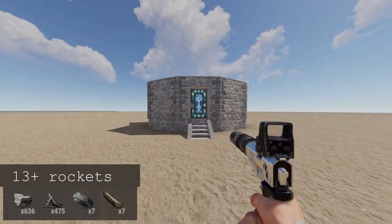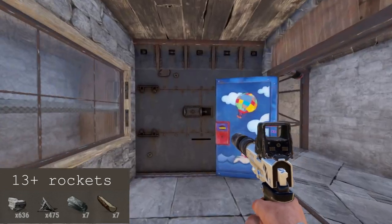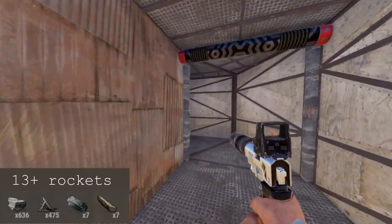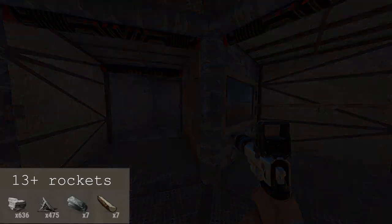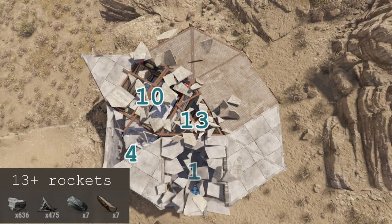Now that we know the raid costs and the upkeep, let's do the tour — keeping those numbers in mind, or better yet, on the screen. We do the initial tour with only doors and windows installed, to make it as easy as possible for you to confirm my raid claim and get a grasp for the layout. Then we swap to a convenient view so that I can show you a room-by-room estimate of loot safety.